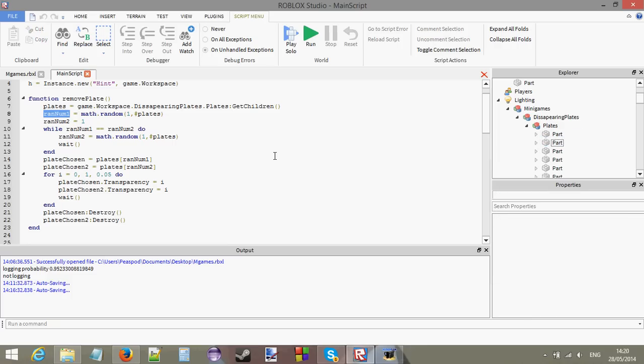randomNumber1 and randomNumber2 are going to be two different random numbers — we're selecting two different random plates to disappear. I've put randomNumber2 inside a while loop because I don't want randomNumber2 to be the same number as randomNumber1. We pick the first random number, assign randomNumber2 any number initially, then in the while loop we keep assigning a new random number to randomNumber2 until it's not equal to randomNumber1 anymore.